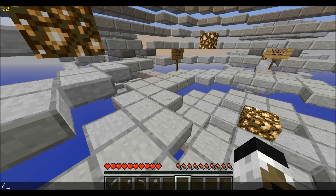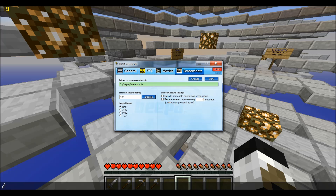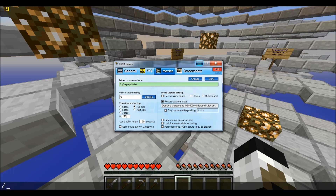First you want to open up your FRAPS. You want to check off the FPS tab — that will increase some FPS. Go to Movies and what you want to do is don't click on any of these. Change your FPS to 120. This will first of all make people see you with no lag, and second of all it will make your Minecraft a bit faster. Check those two things. I'll also click on Multi-Channel — it helps a bit. So FPS 120, that's what we have to do so far.